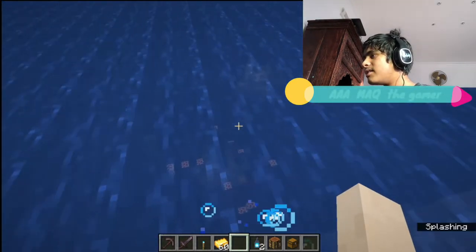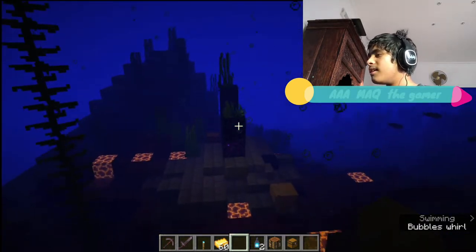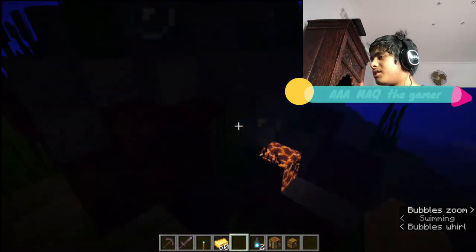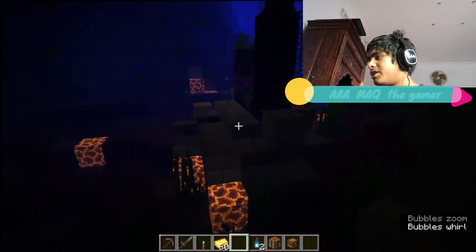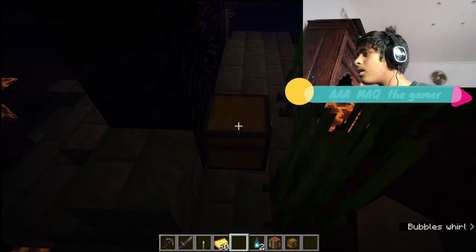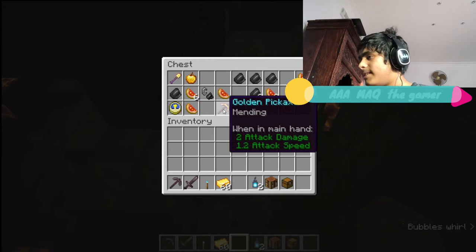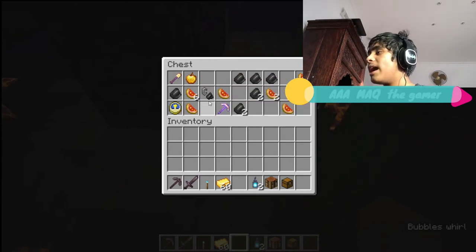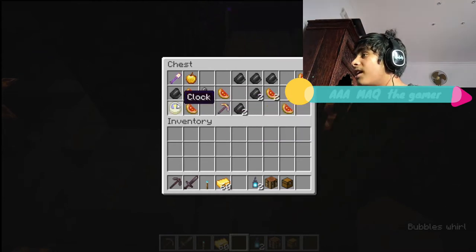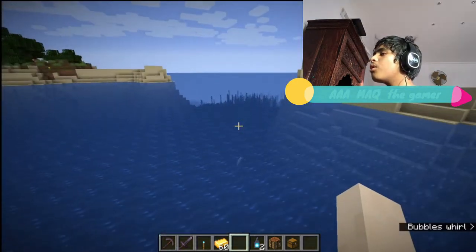I saw this one before just while looking around the world. You can get gold, and there's a chest. Let's check it out. Oh wow, that's good — we got a lot of flint and steel, and we got a golden pickaxe with mending in it. We also got a clock and a golden apple. That's actually awesome, these ruined nether portals.